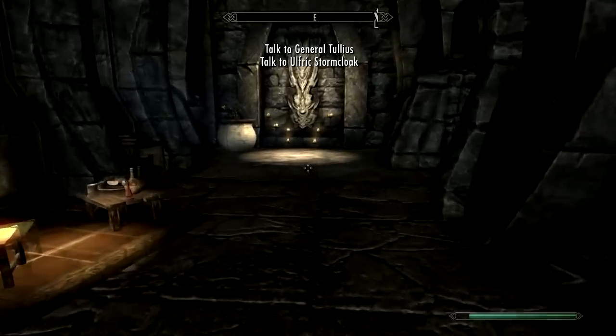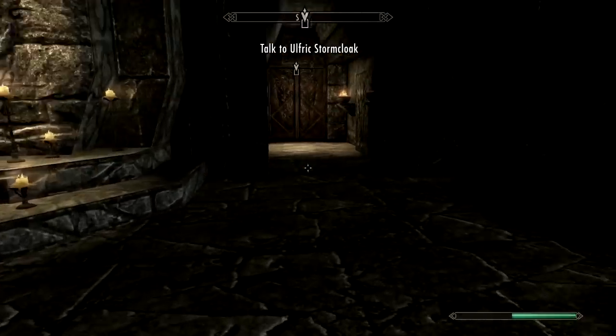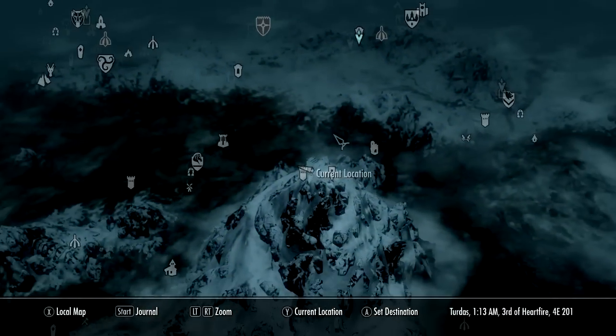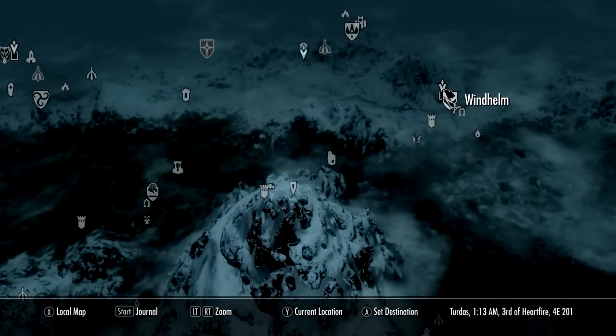Tell Ulfric and General Tullius that the Greybeards summon them — do I have to go find both of these people? Dude, remember when you shouted for me and I came to you — why can't you do that for those two dudes? Alright, so he's gonna be in Windhelm. Go talk to him.